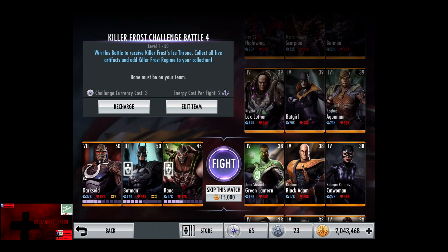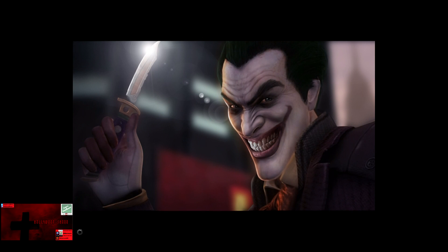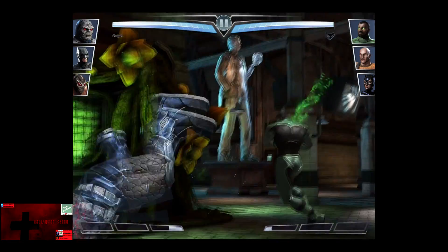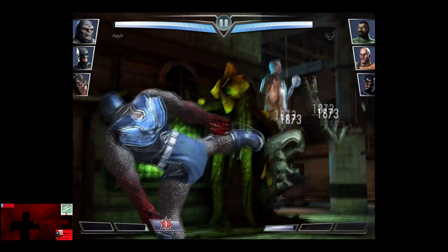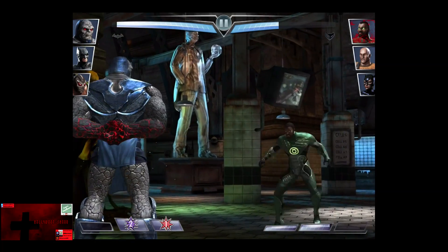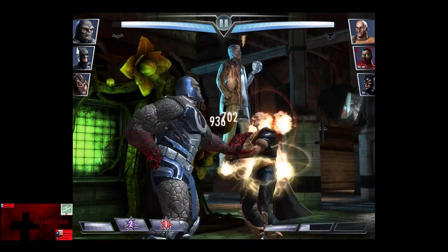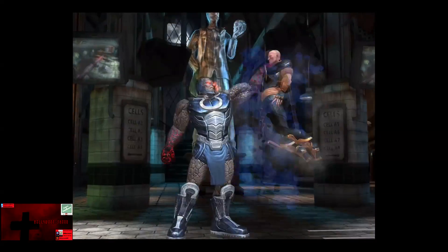In the 9th matchup, we have Jon Stewart Green Lantern, Regime Black Adam, and Batman Returns Catwoman. Cards remain level 38, Elite 4. Skip the match, it's 15,000 credits. So we're seeing a bunch of new cards in these battles, which is pretty cool. Jon Stewart Green Lantern is not even doing half the damage Darkseid is capable of. Black Adam comes in — Darkseid is at 2.5 bars. Black Adam's already blocked about 4,000. And we're going to get off the Eye of Many Things, and Black Adam is eliminated.